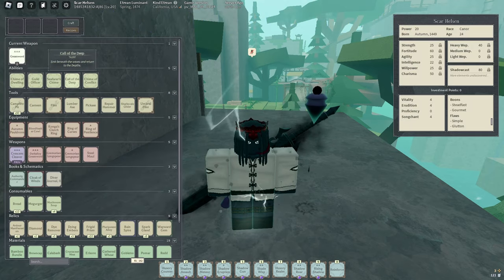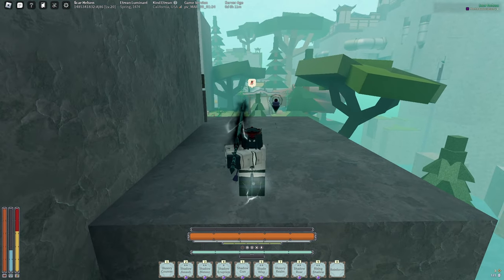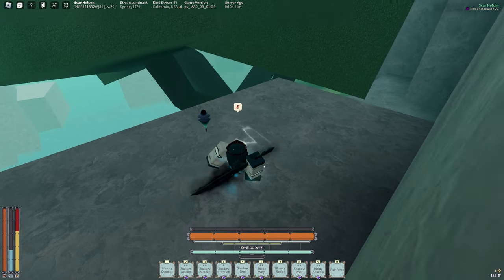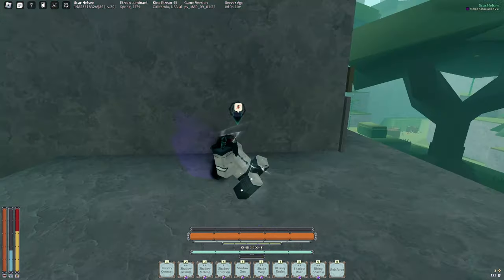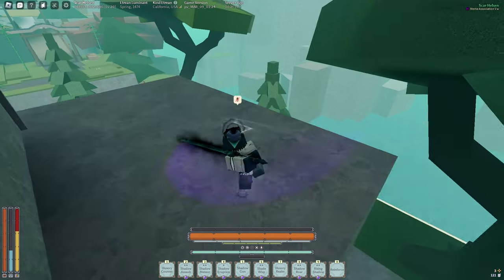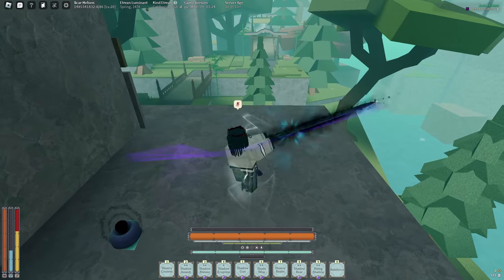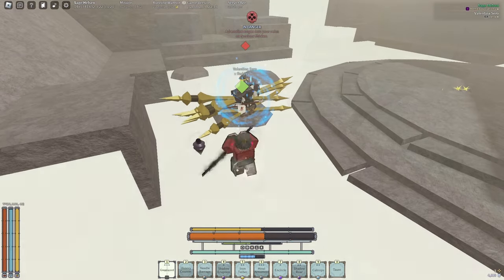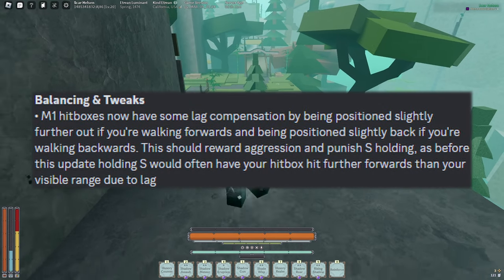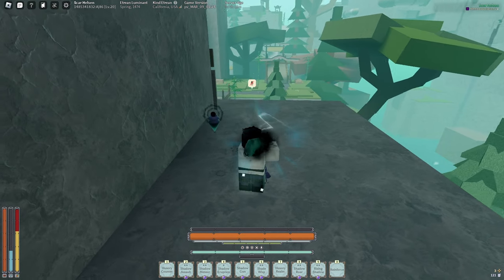First off, running attacks — get that out of your system, don't do them anymore on heavy. No running attacks ever. What you want to do is spam uppercuts to parry trade. Just have your finger on Control at all times so you can always spam uppercut. Also, running M1s — not running attack — double tap W and make sure you boost forward. With the new update that increased your hitbox from holding W, it helps a lot with being able to outrange people. It's a really good tech.